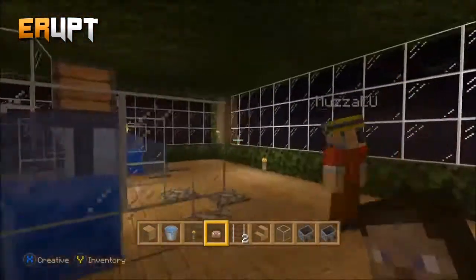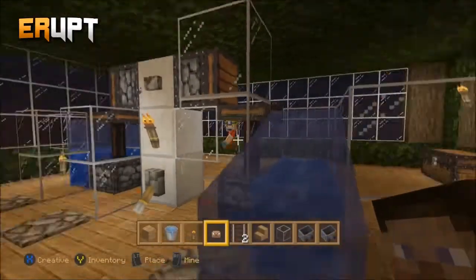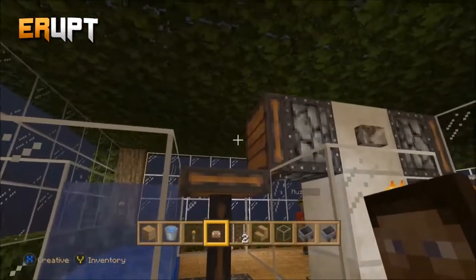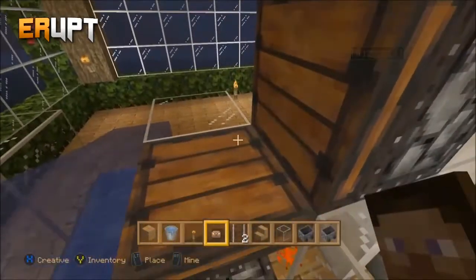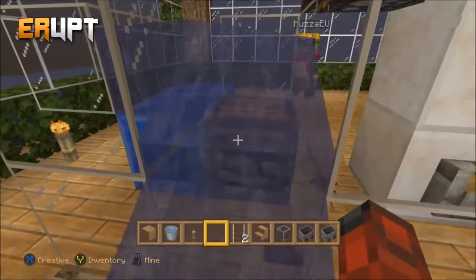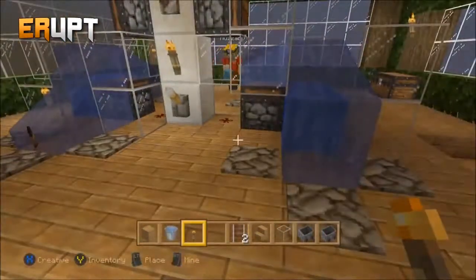Upstairs we have one of Liam's favourite inventions - a trading room. If you go to the other side and get something from the chest, you can trade items. For example, I get a diamond block and Sam gets a Steve head. You chuck it onto the top of the piston. If you want to accept the trade, press the lever and the water changes direction, flowing your item towards you so you can pick it up.